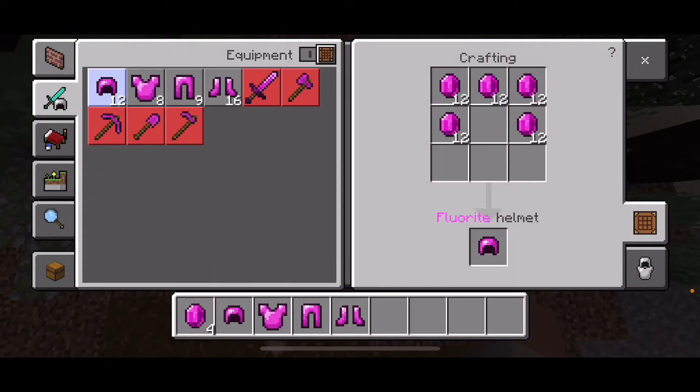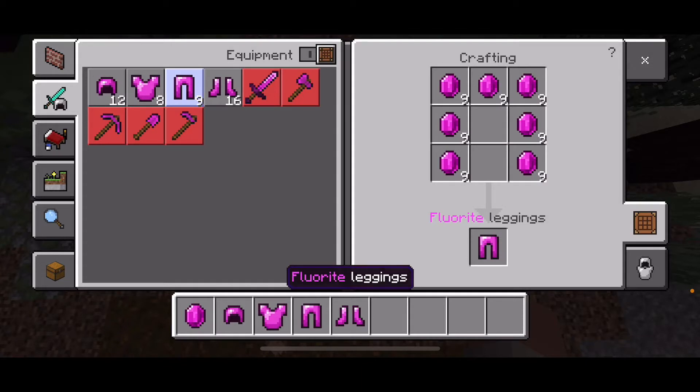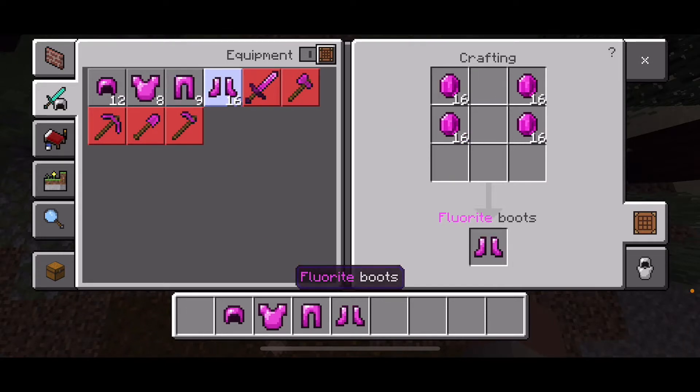For the Freelite helmet, you're going to need five pieces of Freelite. For the Freelite chestplate, you're going to need eight pieces of the Freelite ingots. For the leggings, you're going to need seven pieces of Freelite. And for the boots, you're going to need four pieces of Freelite.